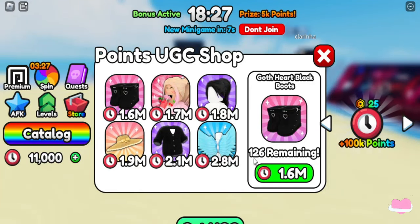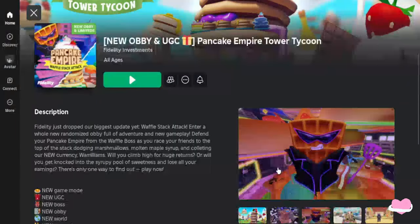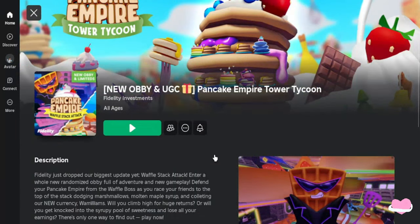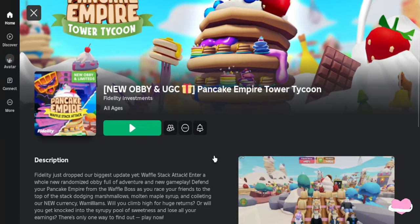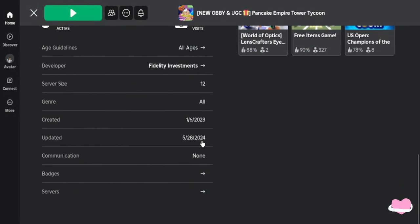Let's go on to the next one. This third one is so sweet it gives me a toothache! But to be serious, this is the game you join: Pancake Empire Tower Tycoon. It is obby-related, it is super cute, it might make you hungry so you might have to grab a snack, and it was recently updated.